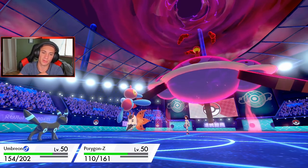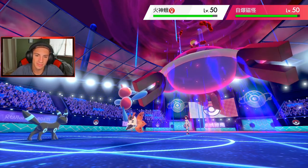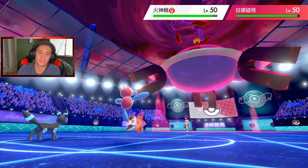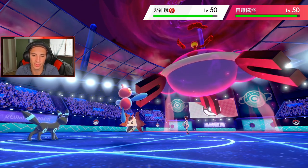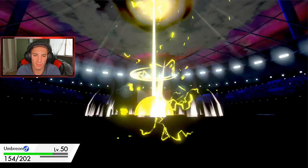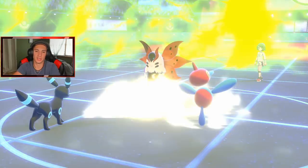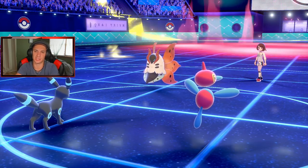He doubles up on my Porygon-Z — lowers my special attack, but it's okay. Struggle Bug working, Snarl comes out, we're gonna lower their special attack. Now the real question is: do I Dynamax my Porygon-Z from here or do I just drop a Hyper Beam and save my Dynamax? He's coming out here on my Umbreon — Umbreon's just chilling, leftovers poking out. I don't think I Dynamax here.